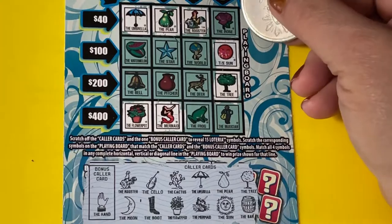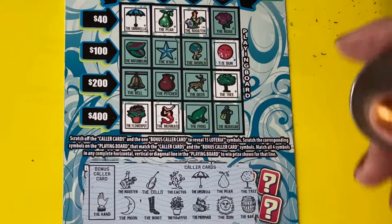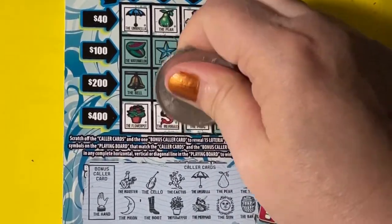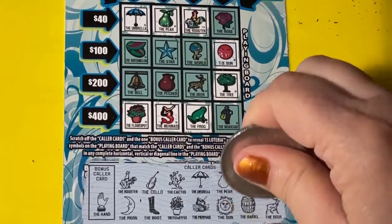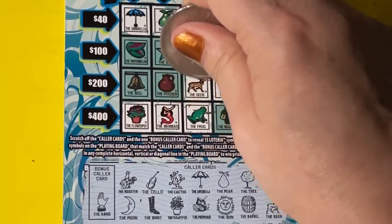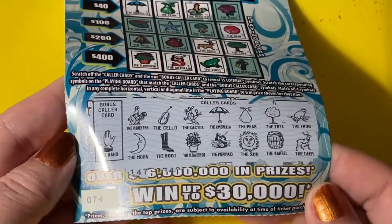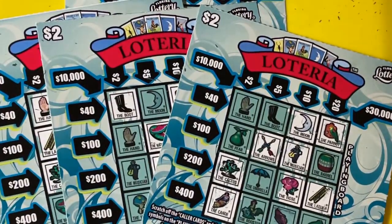Let's look at ticket 74. We need the rose for $40. And we found the frog — we have the frog at the bottom. Let's see what else we find — the deer. We have the deer, but it's not enough to win. So it's another losing ticket, and that was our last ticket, number 74. Too bad I didn't have another one — maybe we would have had a shot at it. So there's four losers.